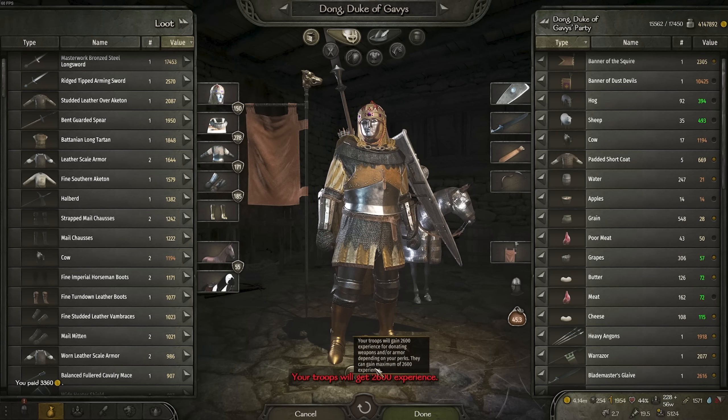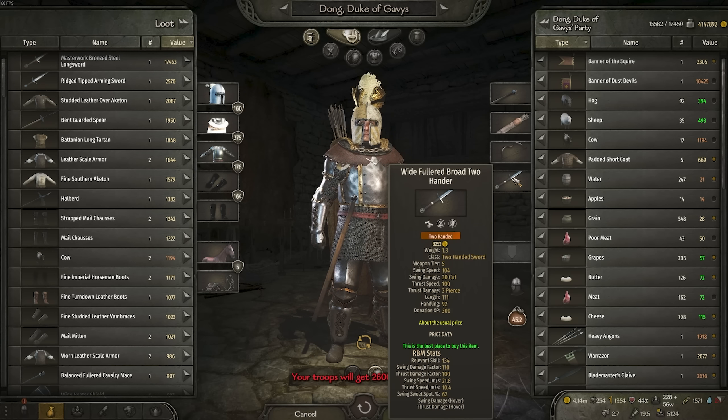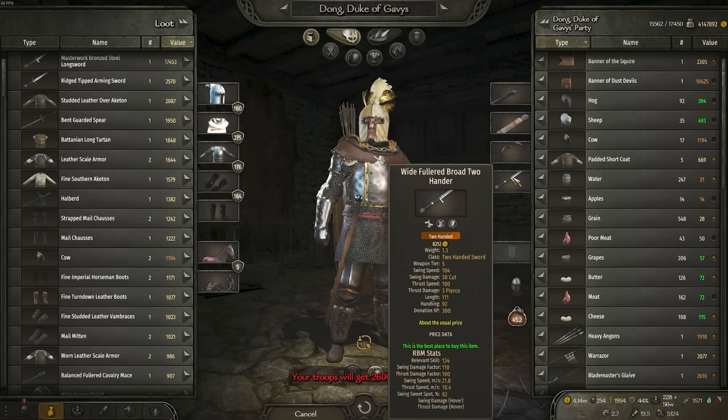How does that longsword compare to our siege attire longsword out of interest? So right now we have a sword that has a 110 swing factor and 100 frost damage.